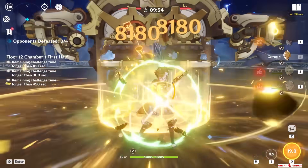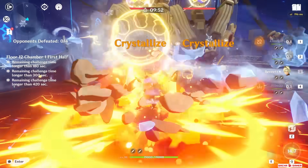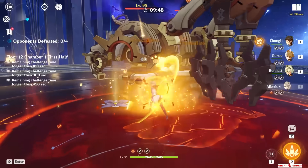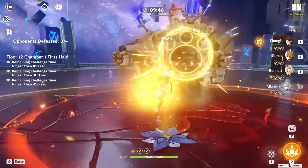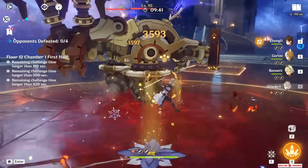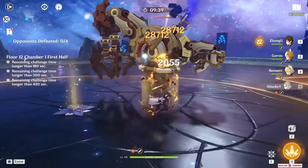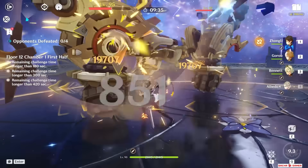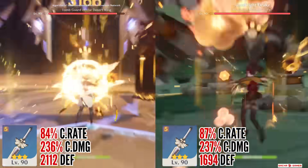However, Albedo can snapshot all the buffs with his skill, and it does last 30 seconds compared to Chiori's dolls who only stay on the field for 16 seconds. On top of that, his flower has a much better AoE range than Chiori's dolls, so there is a silver lining. Overall, I feel kinda weird about this — I'm not ready to declare that Chiori is power creeping Albedo, but I also cannot ignore what I just witnessed.